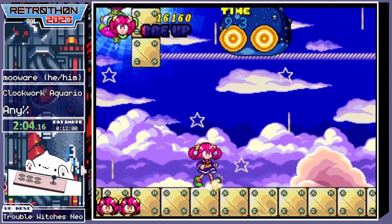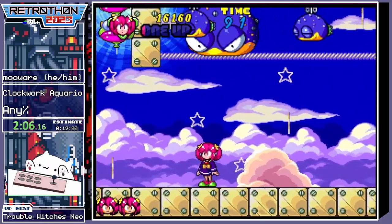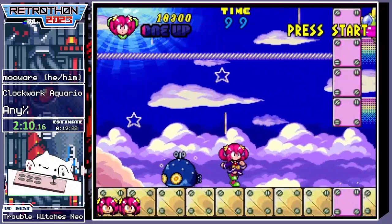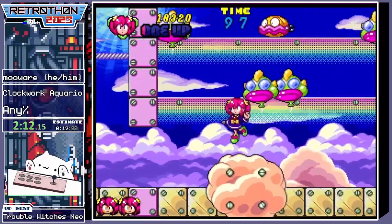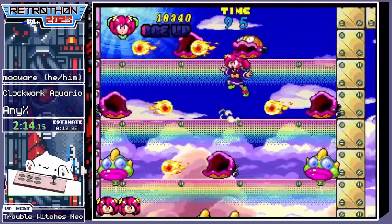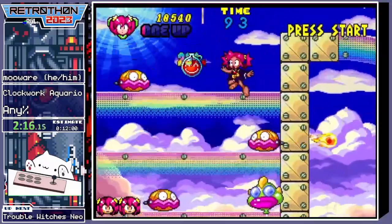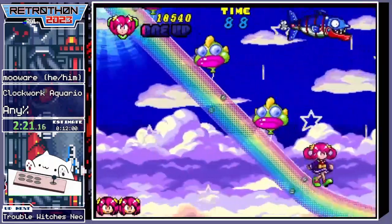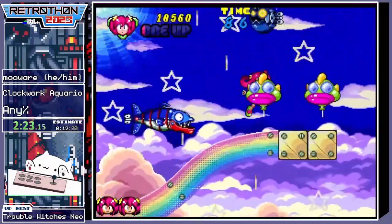Here you can also kinda see it's got a bunch of fun movement and attack options. I can not just hop on stuff — I can also hit stuff from below. And if you grab a jug of cool hit, you can hit again.